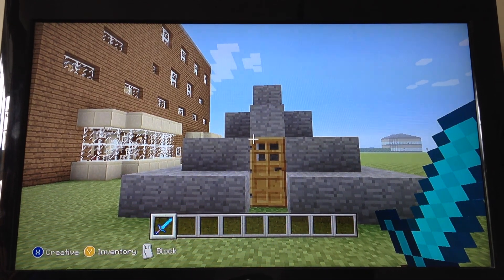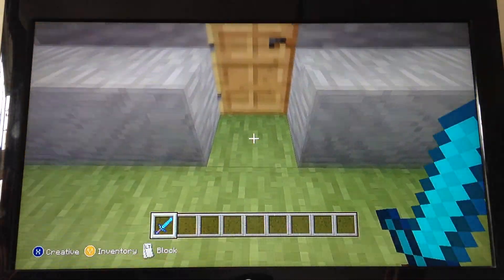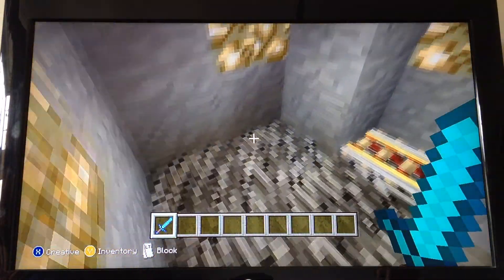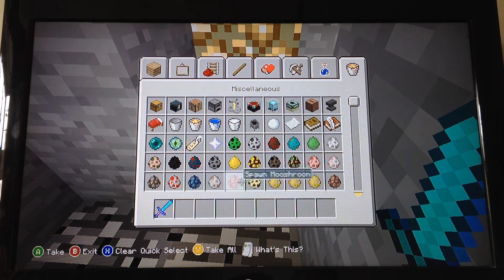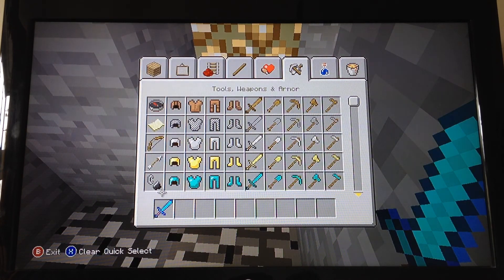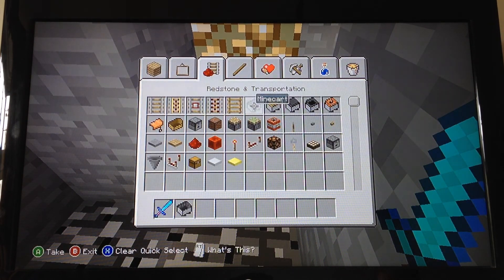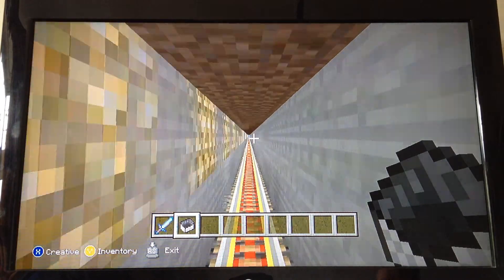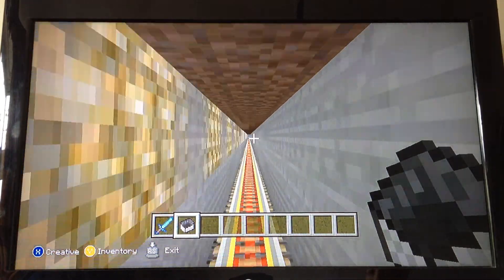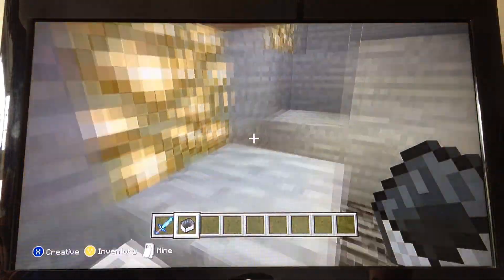Hello everyone, this is a Minecraft Xbox 360 edition showing you around my world. Come in here and you just need to get a minecart — this is from the hotel I was showing you in the last video. It's so weird looking through the camera. I've actually got a very confusing redstone system; it's not really that confusing, it's just trails of redstone going everywhere.